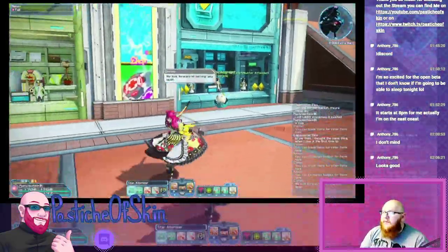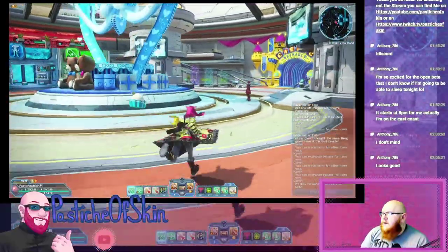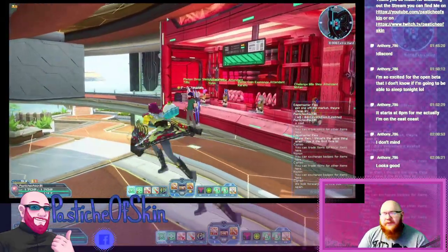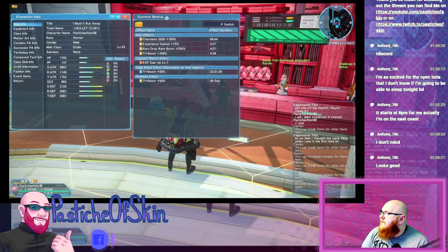We're going to leave the Recycle Store and head up to the actual main stores. The Tri Boost 100% gives you 100% for your EXP, 100% for your Meseta, and 100% for your Rare Drop Boost. You can use these items in conjunction with each other. On screen you can see I have a number of item effects active: Experience Gain plus 75, Rare Drop Rate Boost plus 250, and Tri Boost 100%. That's a 350% boost on Rare Drop Rates, a 175% boost on EXP, and a 100% boost on Meseta. I usually also use Meseta plus 50% on top of that for 150%, but I don't have it on right now.